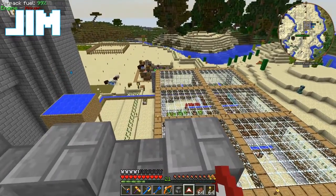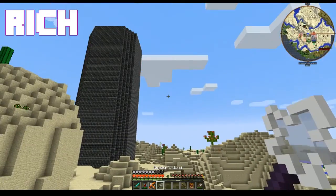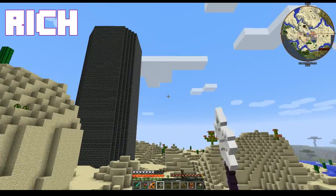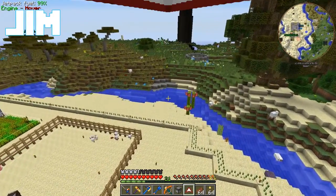Hi everybody, I'm Jim. And I'm Rich. And we're playing Resident Arise. I got my Builder's Wand made, and I got my bees set up. And now I'm going to set up more bees in a place that isn't a desert.